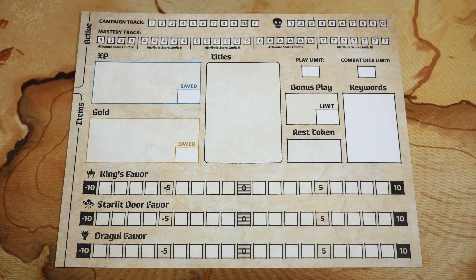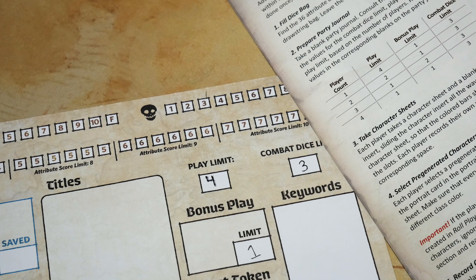Step number two is to prepare the party journal. I've gone ahead and taken one of the sheets off the pad. You're going to take this blank party journal and consult the chart on page five to find the values for the combat dice limit, the play limit, and the bonus play limit based on the number of players. You'll record these values in the corresponding blanks on the party journal.